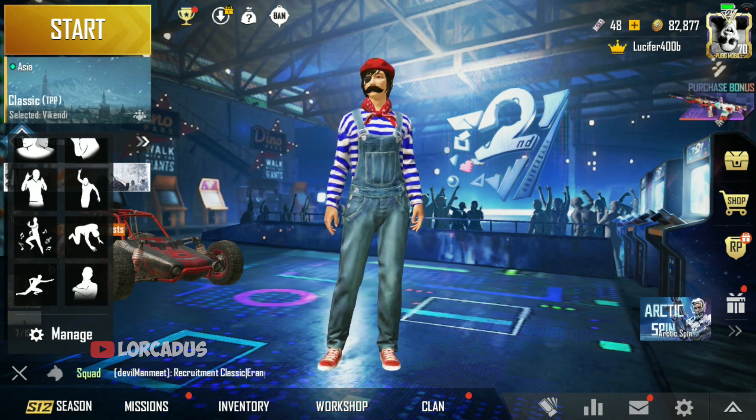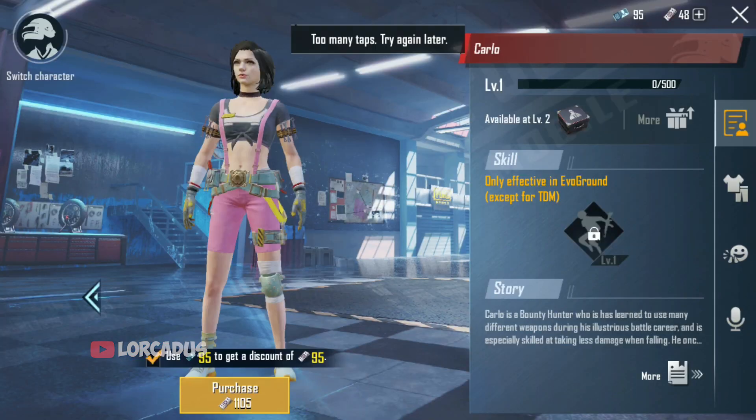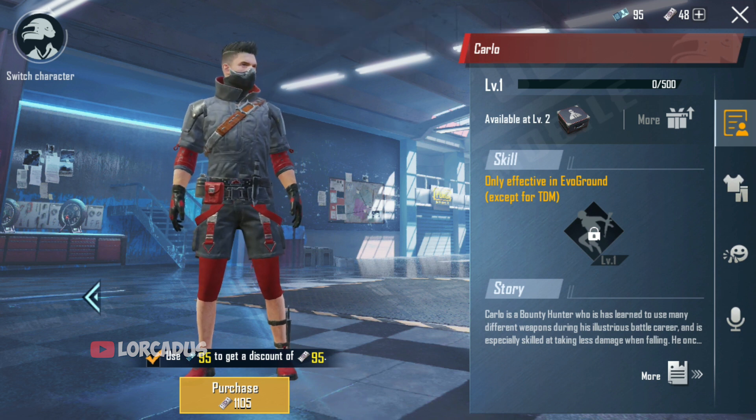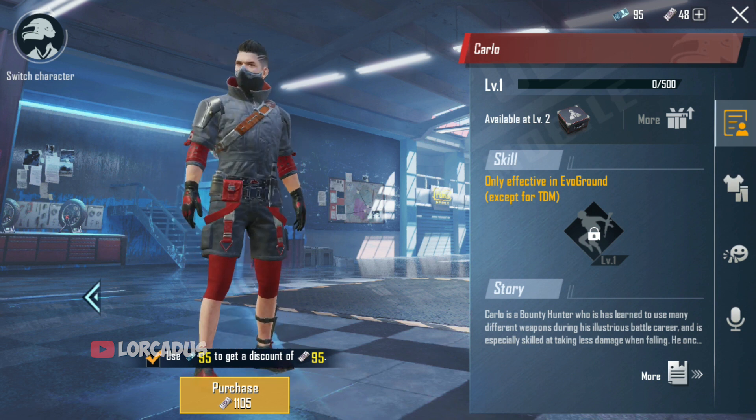Once you guys have enough coupons, just head over here to Workshop — Characters. There he is, our Fortnite character. I mean Carlo. That's it. There you can unlock him with the character vouchers you've been collecting.